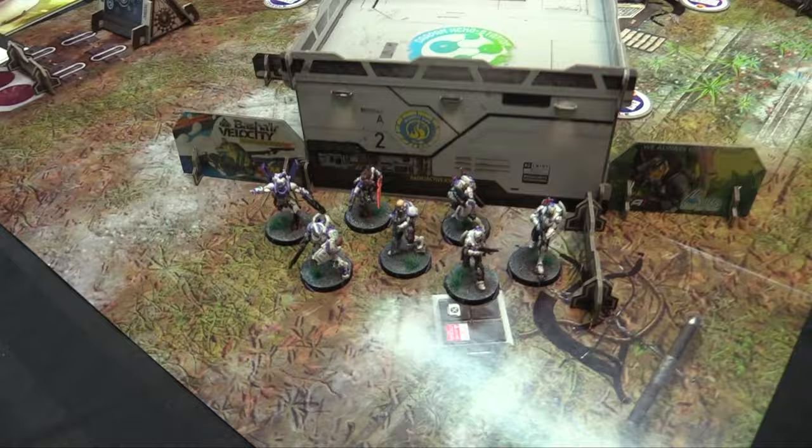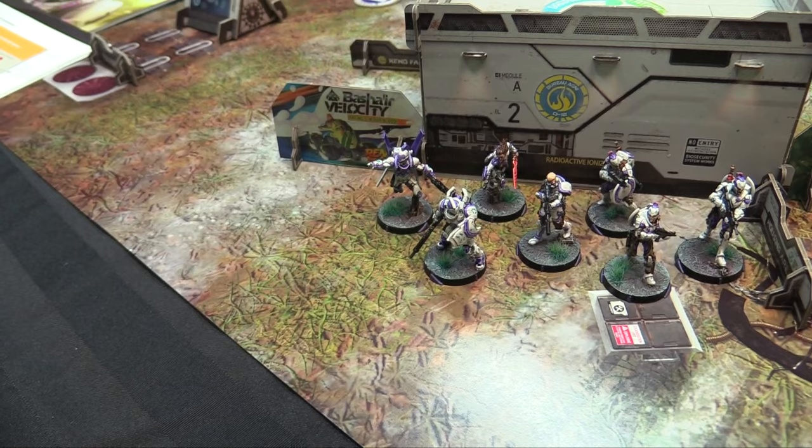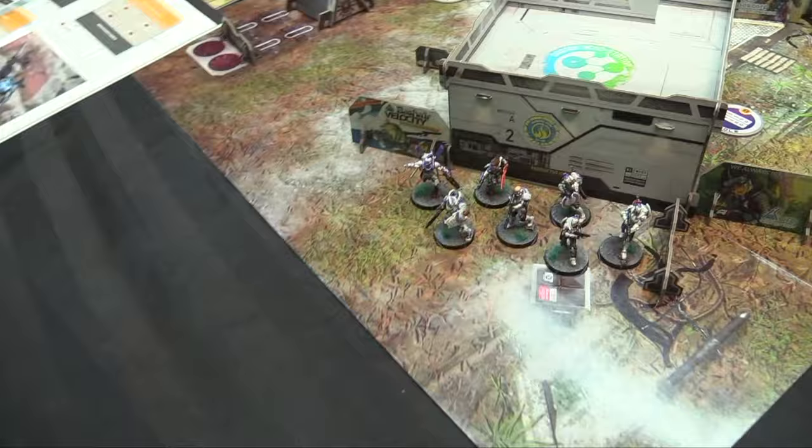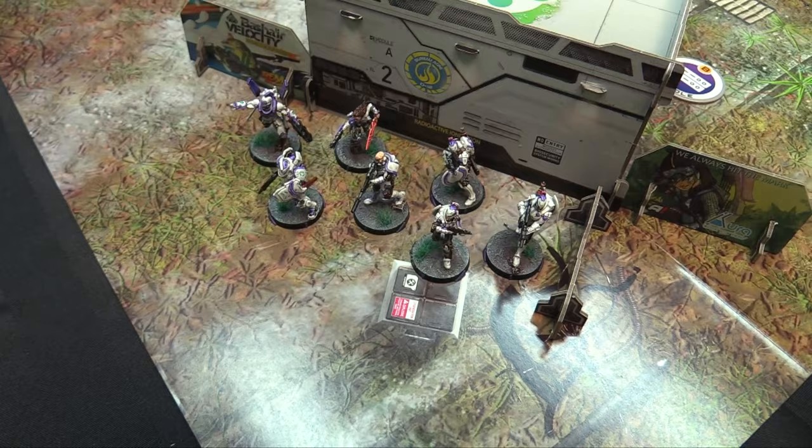Roughly 15 points in the box. I've got my Steel Flanks-themed Aleph painted up here. I got the new Hoplite HMG, an Ektramoy who is a chain rifle hacker, a Rios hacker with a boarding shotgun, my Galmarx with a multi-sniper rifle, and three Thorakites — two are paramedics with SMGs and the last one has a combi rifle.